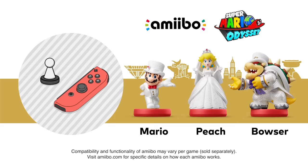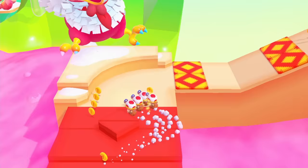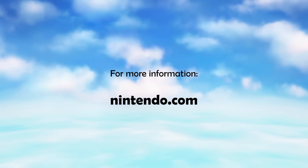Captain Toad Treasure Tracker is compatible with Amiibo. Tap the Super Mario Odyssey series Amiibo figures for immediate access to the new courses based on Super Mario Odyssey. Or tap a Toad Amiibo figure to make Captain Toad or Toadette invincible. For more information about the Captain Toad Treasure Tracker game and Amiibo, visit Nintendo.com.